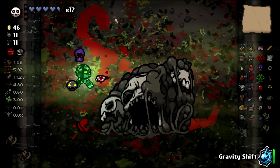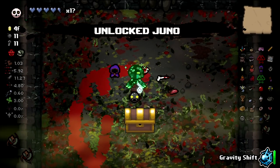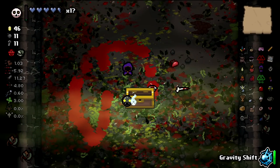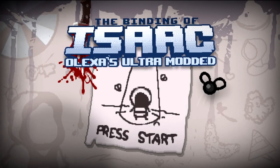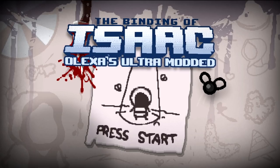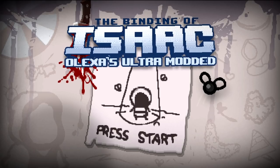We did lose like four hearts in this fight, so five hearts would have been a little spicy. But we won! We unlocked Juno — isn't that a movie? That's gonna do it for this episode of Olexa's Ultra Modded Isaac. Thank you guys so much for watching, as always — like the video, much appreciated. I'll see you guys in the next one. Have a good rest of your day — bye!